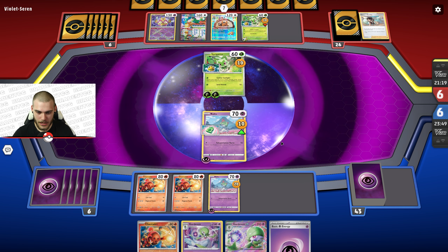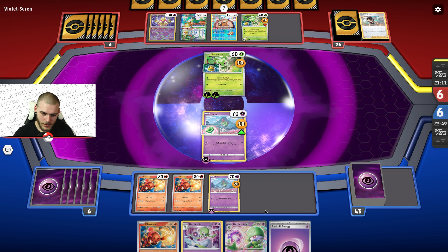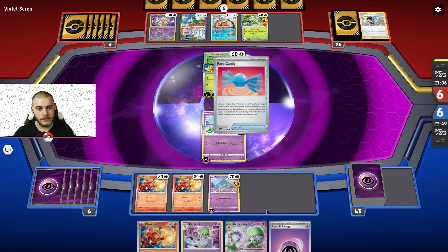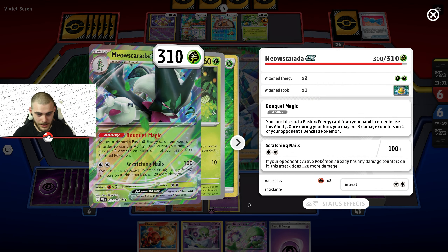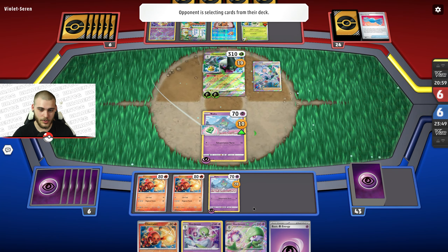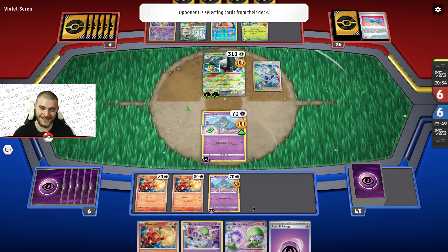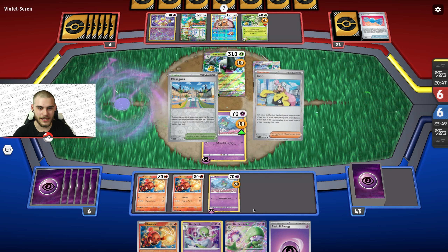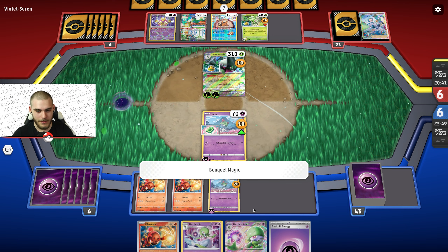I really just need, at this point, a rare candy for this Gardevoir — because then I could actually take some KOs here and actually do something. Because this deck is bricking so hard right now. There's the Meowskarata — really didn't want that to happen. But, alas, here we are. They're going to be doing 220 damage to me. Not great, especially for a Gardevoir deck. It should not be taking this long to get my board set up. But every time I try to make a video, these kinds of things just happen to me. Naturally, my luck.